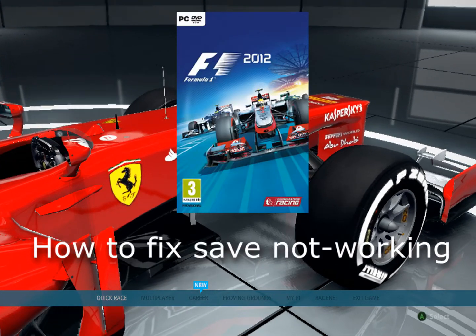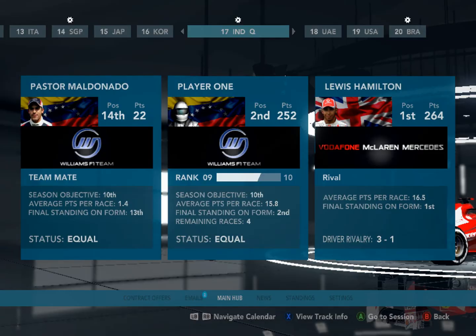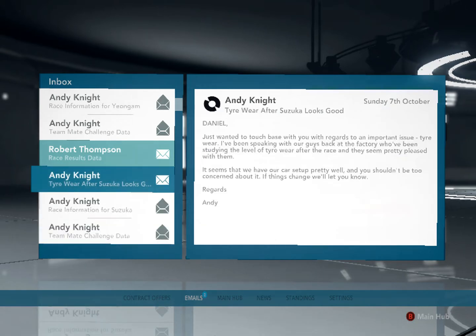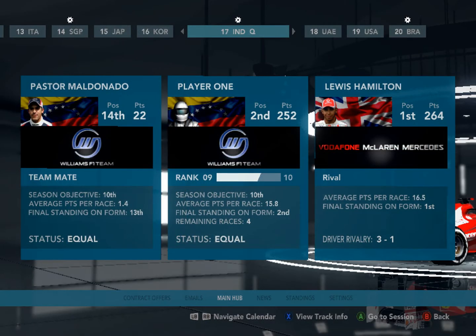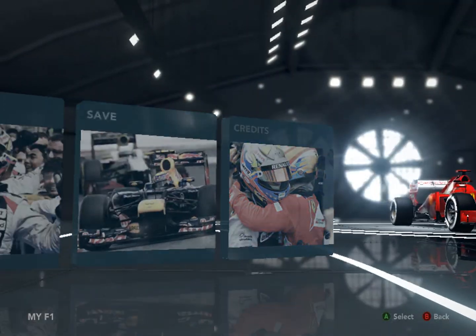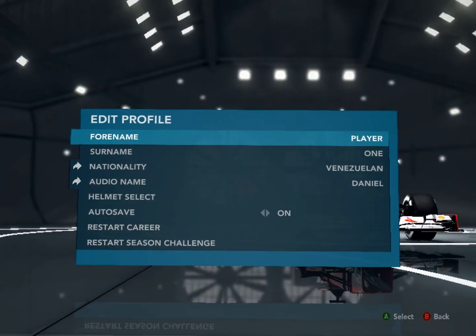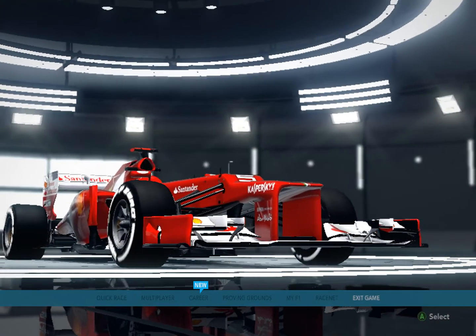Hi, on this video I'm going to show you how to fix the save on F1 2012 from Codemaster. For example, I'm reading two emails, so there's no unread emails now. But the game don't save anything, even if you save manually, and the autosave is on the game also. But when I exit the game, the changes don't actually save. I restart and all the changes don't save. It's like you never did anything.